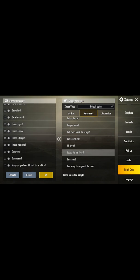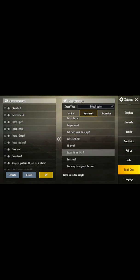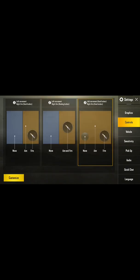You can also put options like 'I need a gun,' 'ammo,' 'scope,' and 'radiation,' or 'cover me.' These are the main things that many players use in their voice chat, but we are sometimes unable to say these quickly.